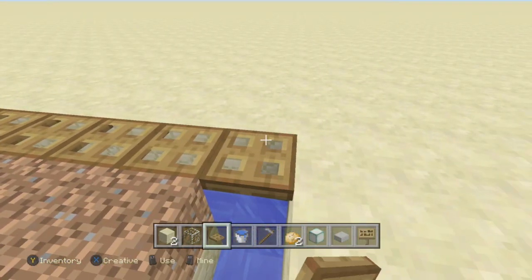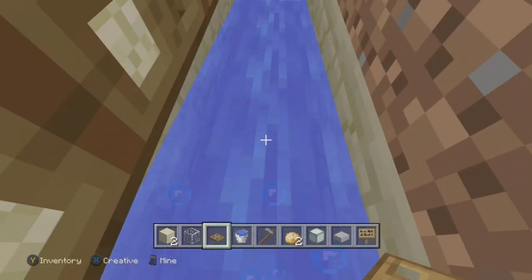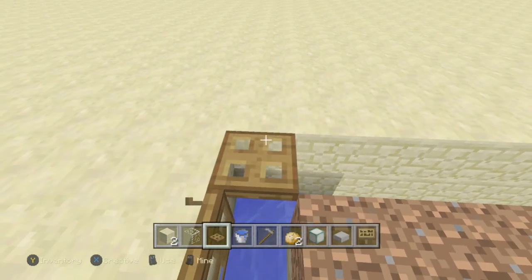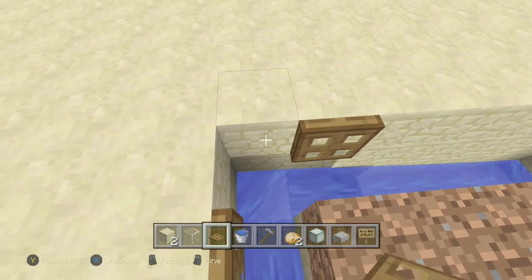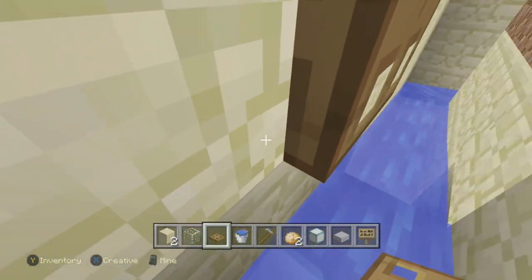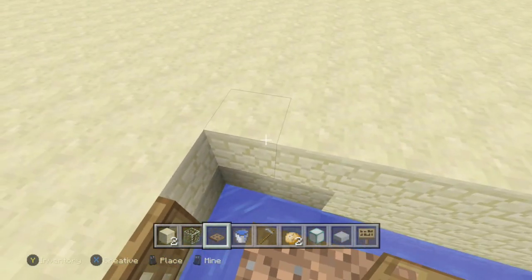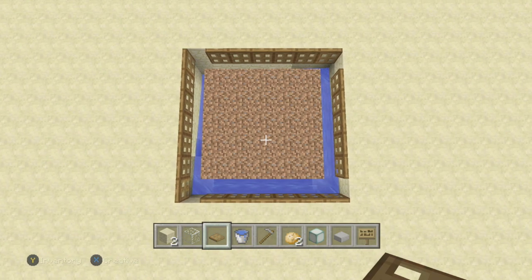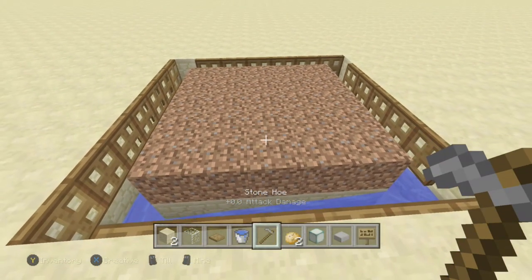Place trapdoors along all the edges of your breeder and flip them down. Baby villagers will think they're full blocks and try to walk over them. Watch out on the edges — don't place trapdoors like this or villagers could get stuck and clog your breeder. Here is what all the trapdoors should look like from above; just copy that exactly.